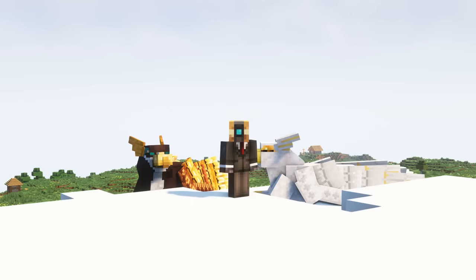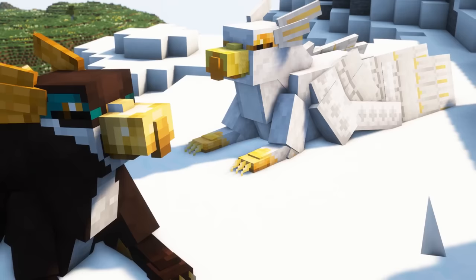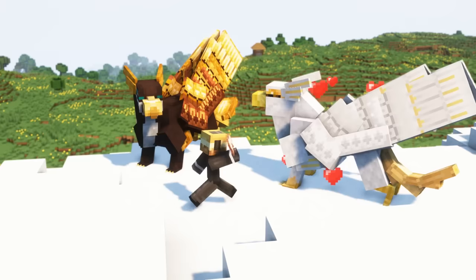Two mounts of the same species can be bred if the following conditions are met: both mounts must be tamed, both mounts must have full health, at least one of them must be standing, and you need to give both of them the appropriate breeding item, like you do when breeding other mobs.